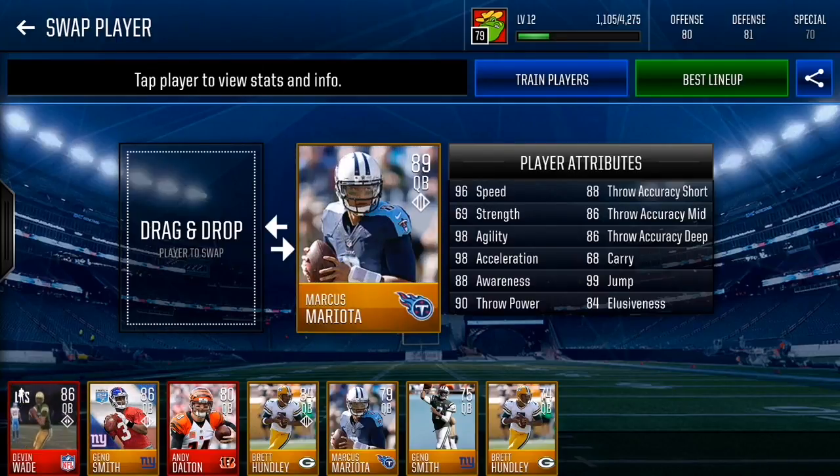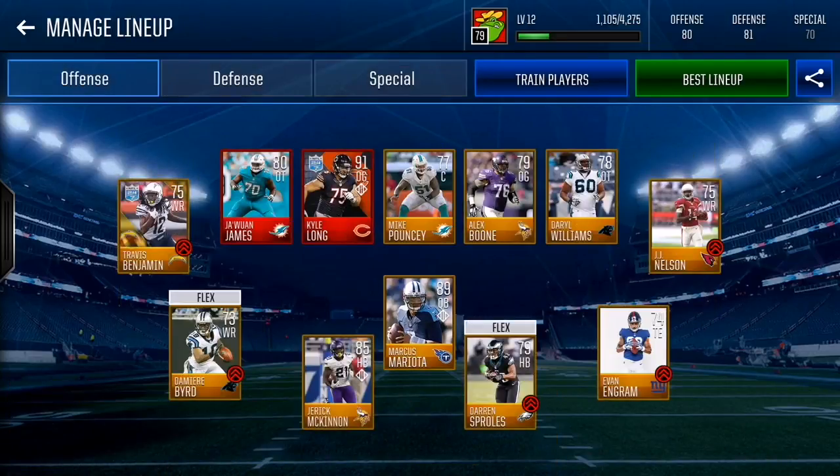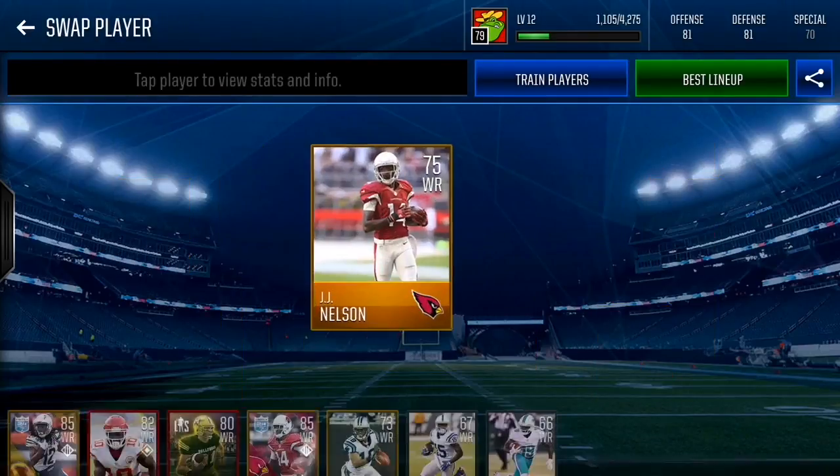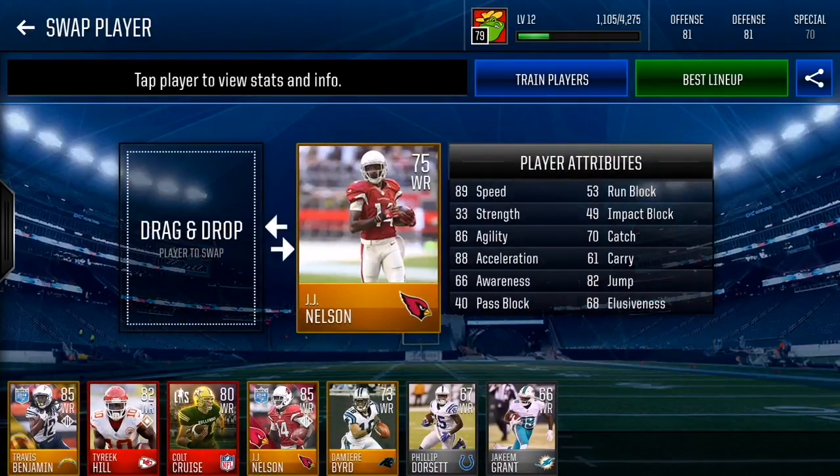Moving on to wide receivers. First we have Damiere Byrd — 89 speed as a 73 overall, very easy to train up to an 83 overall with 99 speed, 97 acceleration, 96 agility, 78 catch, and 96 jump. The catch doesn't really matter if he blows by the corner. 99 speed is just crazy.